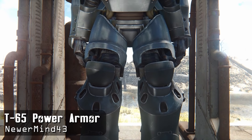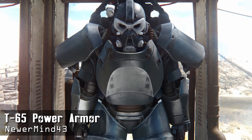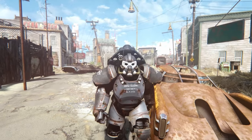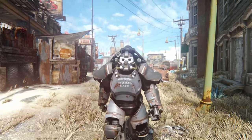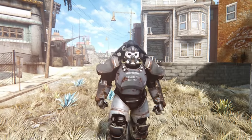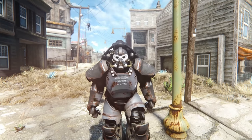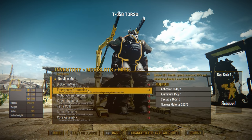At number 10 is the T-65 Power Armor by NewerMind. You might want to remember this name — he's going to be on this list quite a bit. However, not all his mods are originals. The T-65 is actually from Fallout 76, and this mod is simply a recreation. There's not any special modifications for this one, but there are two alternative paint jobs and a unique jetpack model.